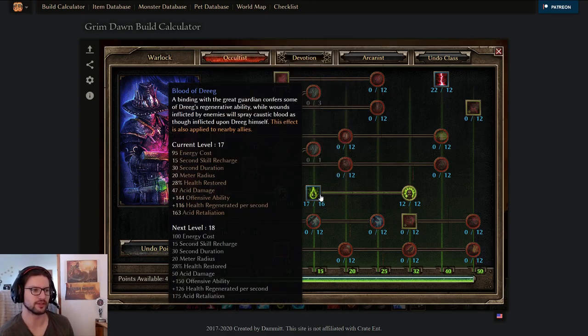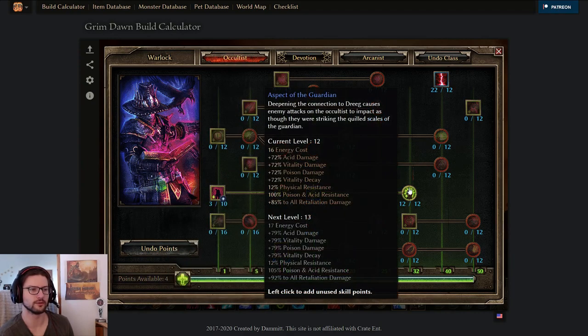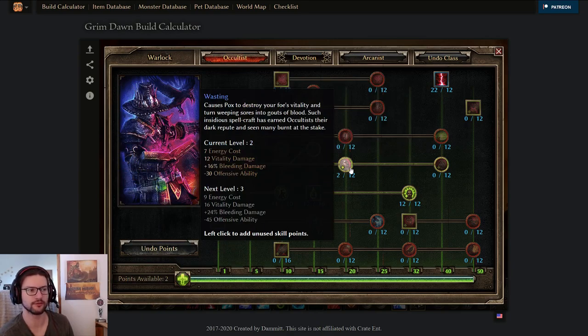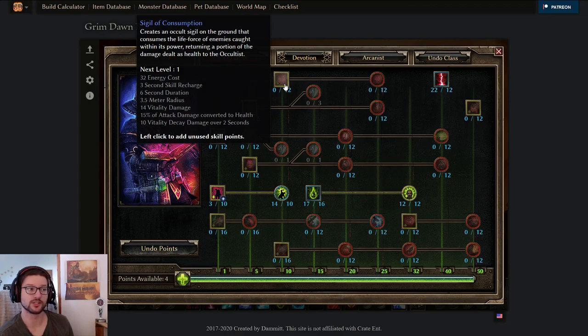I had 14 points in Vulnerability, which is pretty nice because it provides both resistance reduction and DA reduction. Since we are a single RR mastery crew - Arcanist basically doesn't have any resistance reduction - we want to overcap this to the highest amount of points we can. Then Blood of Dreeg at 17 out of 16 for OA and heal, and 12 out of 12 Aspect of the Guardian for 12% physical resistance and 100% poison/acid resistance.